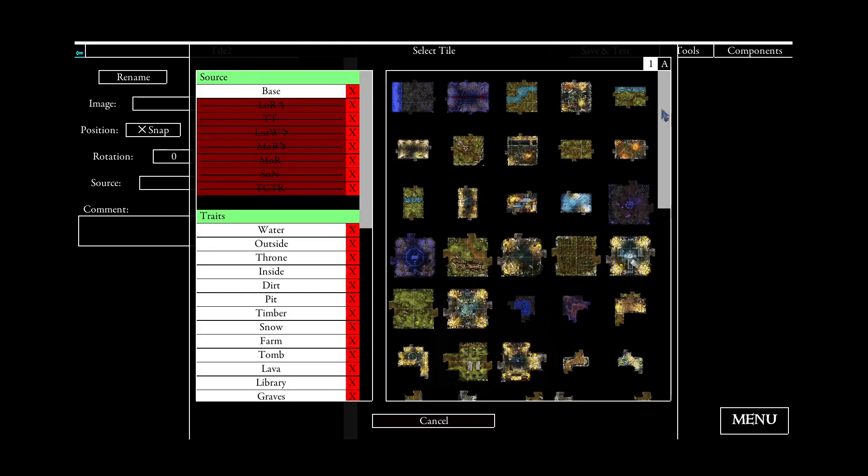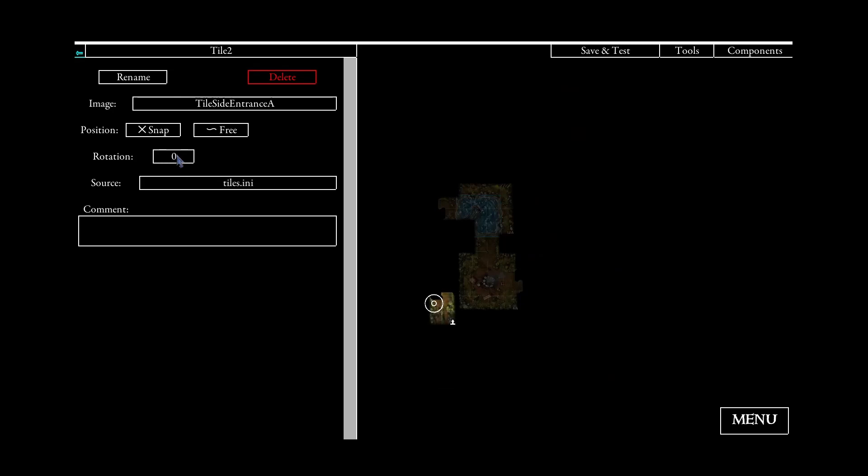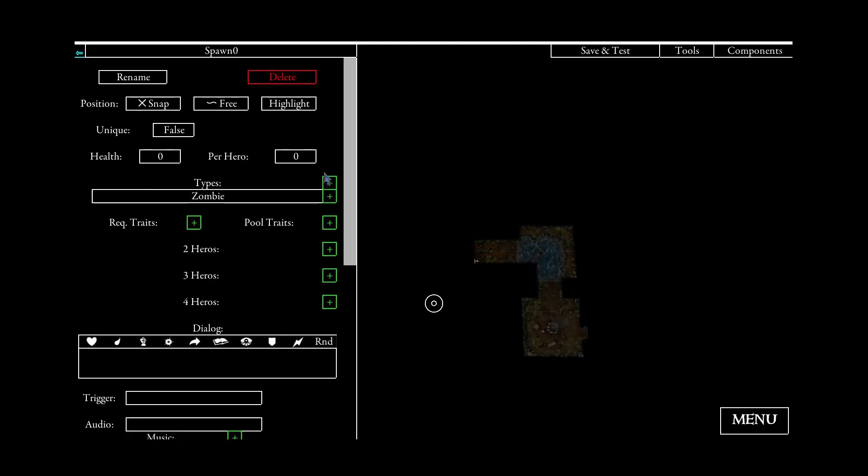Instead, if you ever wanted to create content for Descent, you should always start with a single Skirmish mission. In such a mission you can concentrate on building a cool map, add riddles, special events, and an interesting story.